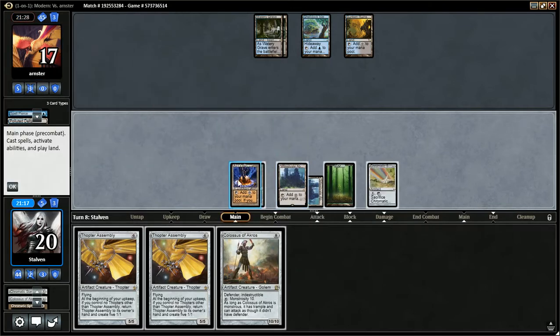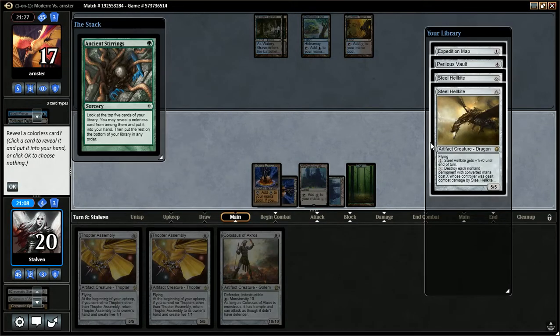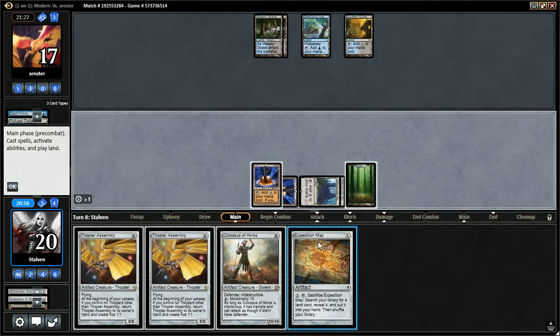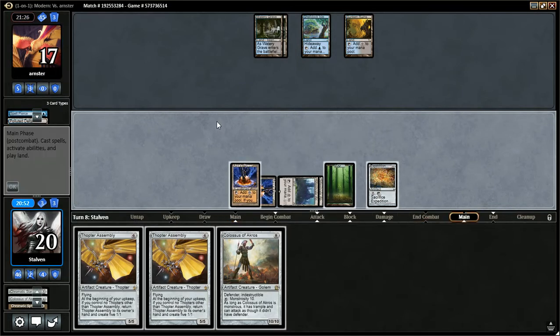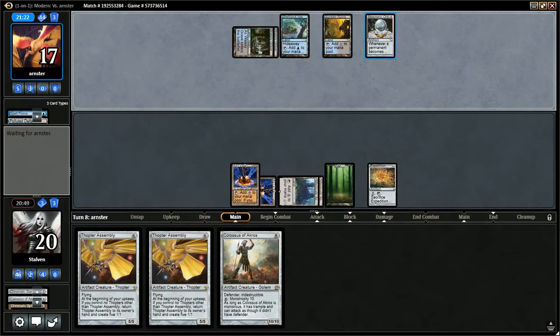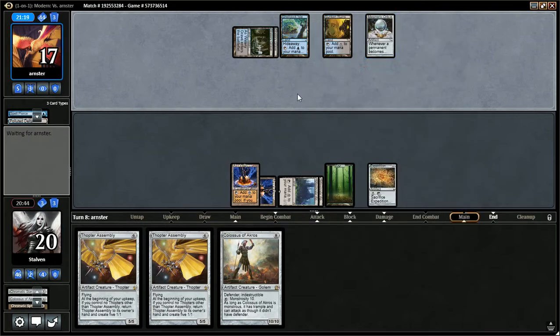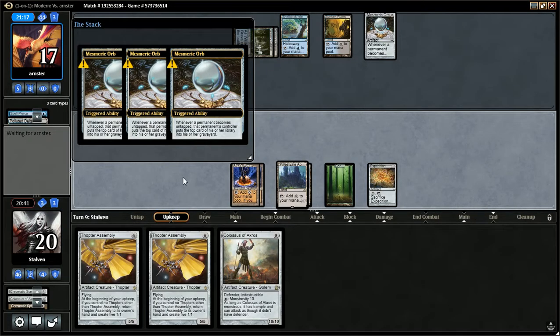Maybe I can dig up a land though? Ancient Stirrings — Map. Well, we'll wait until his end step to crack it. I don't know guys, I don't think I can do it. I need to hit him at least three times — or actually twice. Whenever an opponent becomes untapped, that permanent... oh my gosh. Wow guys, we just got Waffle Stomped here.